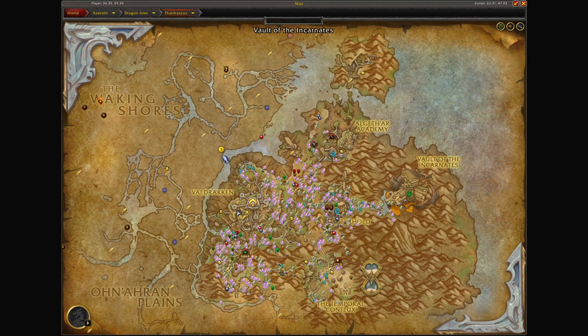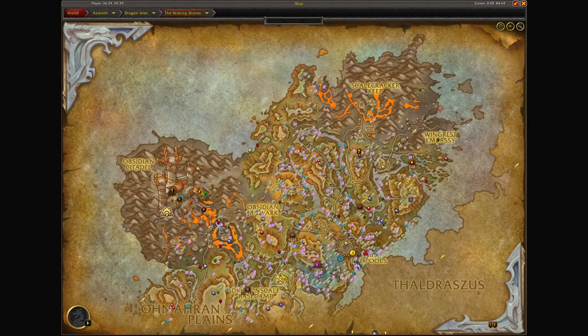Given that this is a mining material, the best places to look are going to be mountain ranges. For example, Thaldrazes has a lot of mountains, as well as the Waking Shores. The Waking Shores is probably going to be your best bet because it has a very nice combination of mountain peaks and rivers, and you can often find a lot of ore along rivers as well.